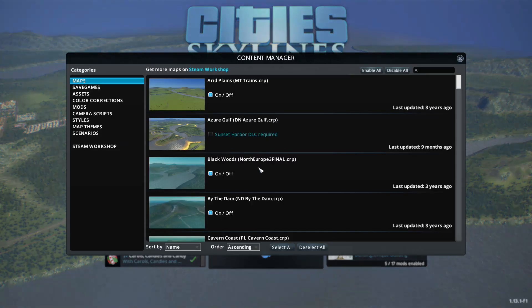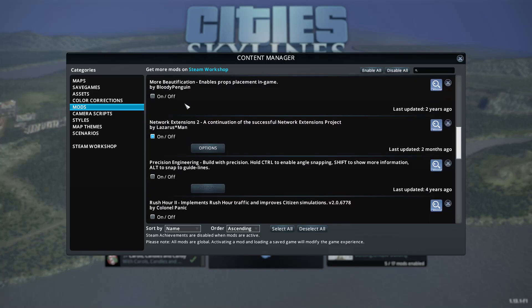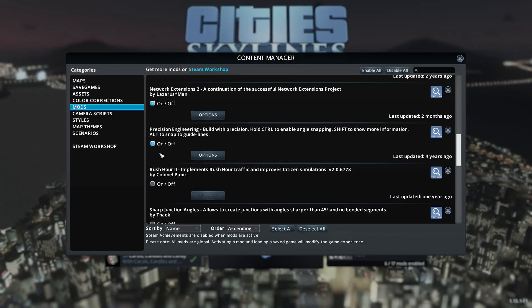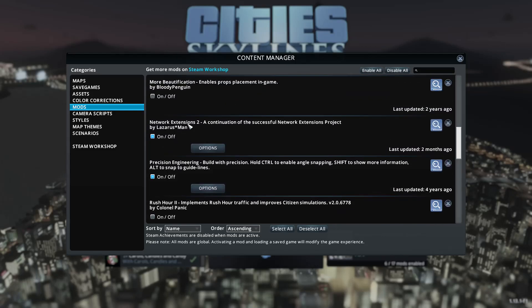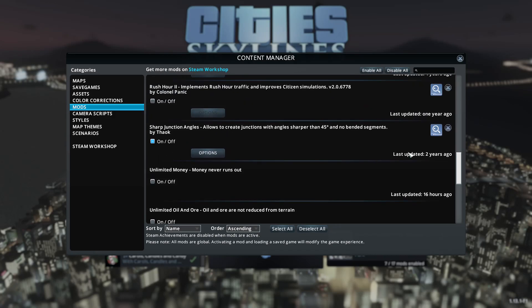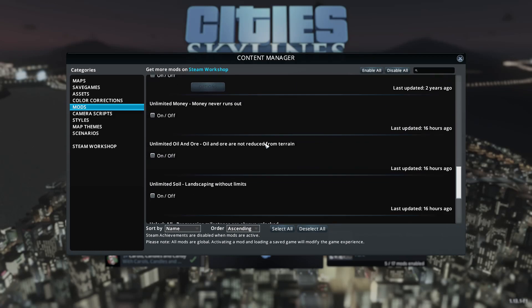Let's look at some of these mods. I'll wait on the prop mod - I don't even know if it's still updated. I'd like to get into detailing stuff, so let's turn on precision engineering. Network Extensions 2 is the road mod I was using. Sharp Junction Angles - but this is a four-year-old mod, so I'll go through the workshop and find the updated versions.